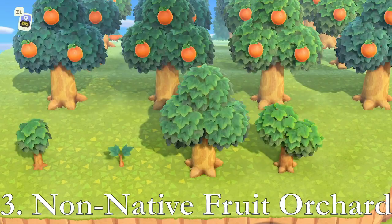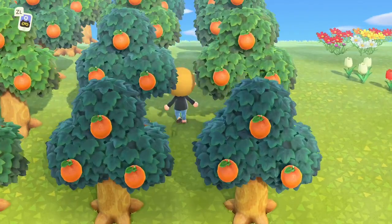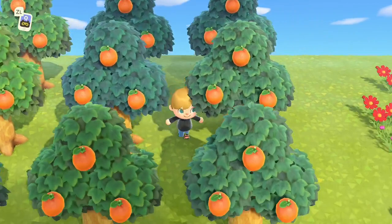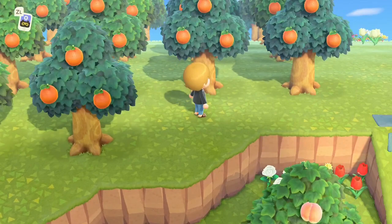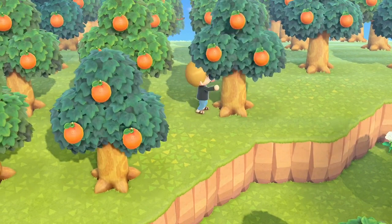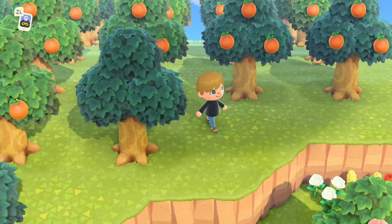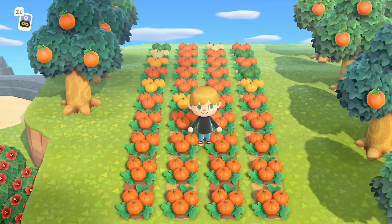Tip number three: fruit trees. This orange orchard is here because oranges are not my native fruit — my native fruit is peaches. When I went to a mystery island that had my sister fruit, I shook all the trees and planted forty orange trees on my island. Your non-native fruit sells for more than your native fruit, so peaches don't sell for very much here, but oranges sell for a lot. With forty trees, when I shake and sell all the oranges, I take home sixty thousand bells every three days — that's how long oranges take to grow back.